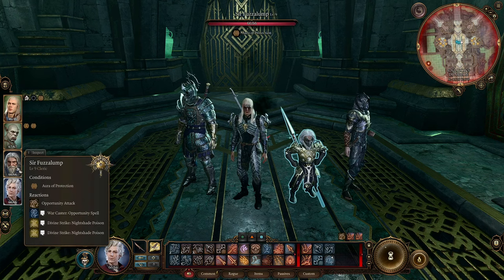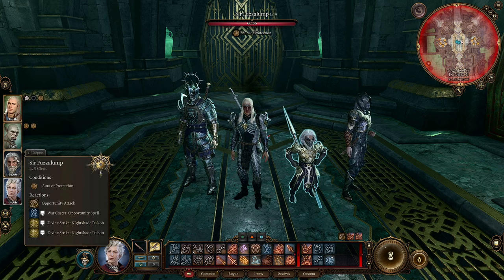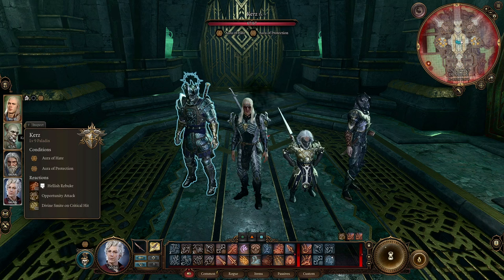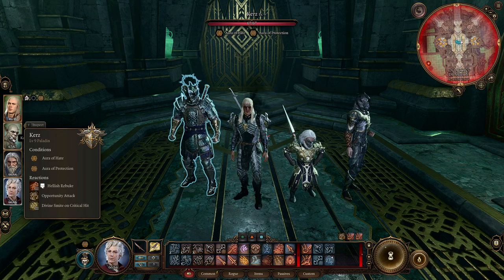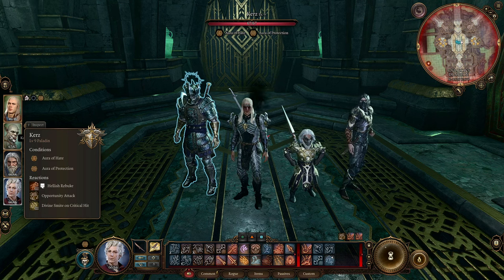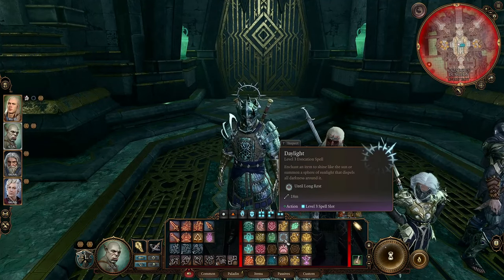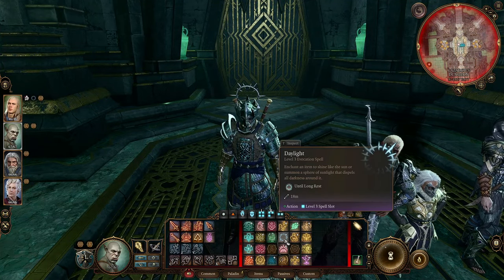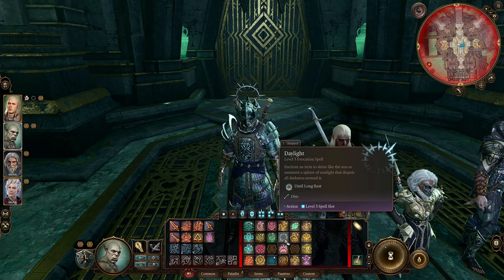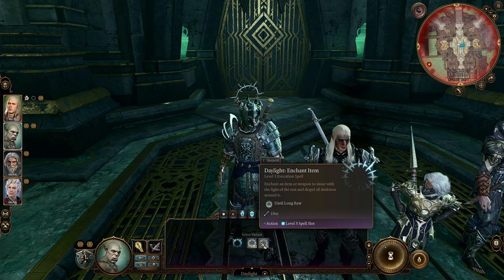I have a Paladin here, and what you're gonna want is — if any of your characters have this ability — it's gonna make the fight really, really easy. It only costs 100 gold to respec, so I highly, highly recommend that you do this. What we have here is Daylight. It's a level 3 evocation spell: enchant an item to shine like the sun. That is the key right there. So what you're gonna want to do is enchant item.